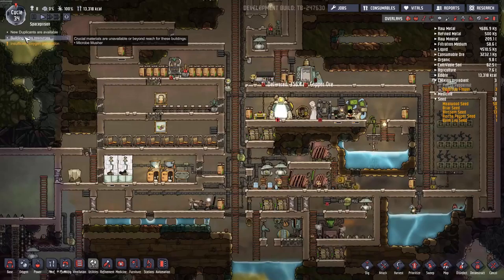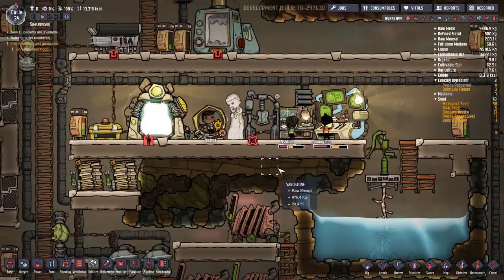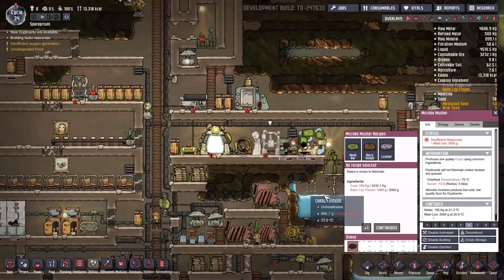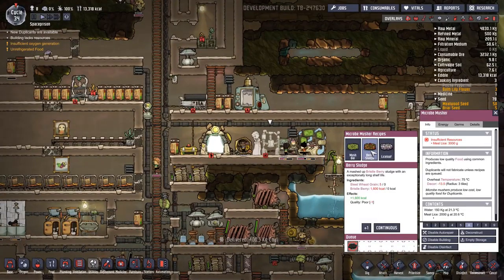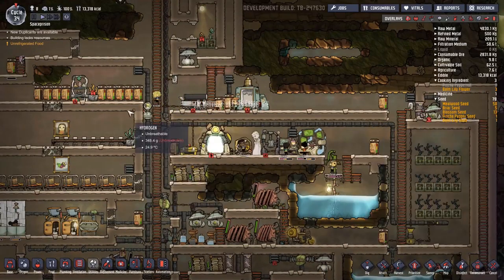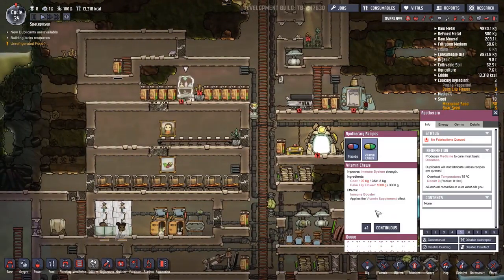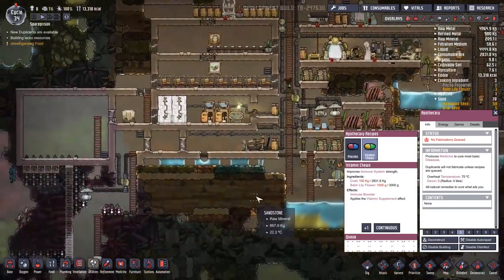Building blue eggs resources, micro musher... well, what is it locking? Missing fly slope. Yes, did you build this vitamin pill? Who ate it? Who ate my pills?